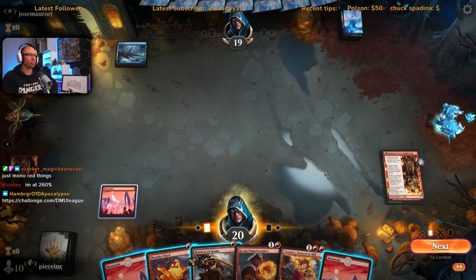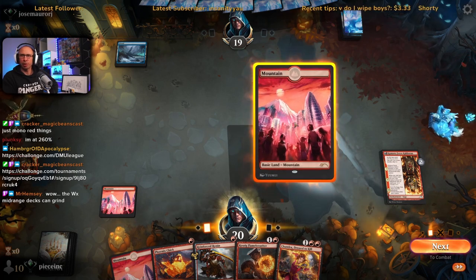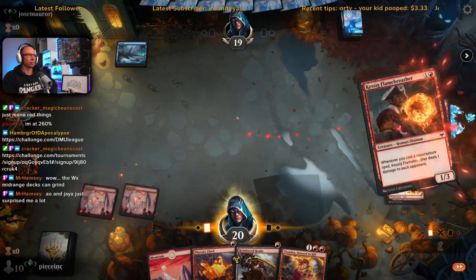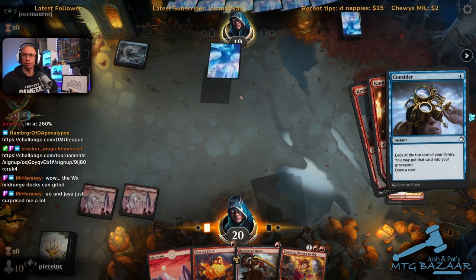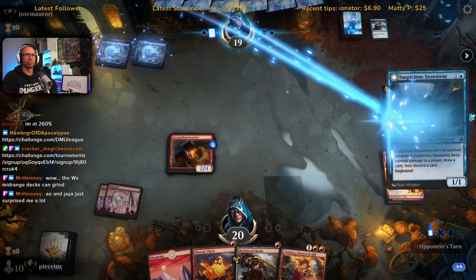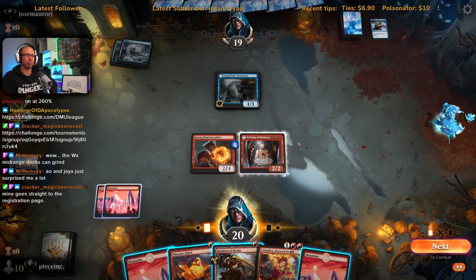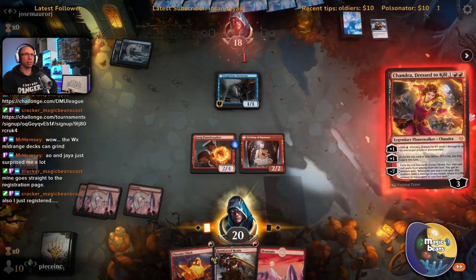Single blue — we're going to get our Kessig bounced here, probably. Fading Hope — nope, consider. Okay, that's fine. Ao's been solid. This thing just needs to die in a fire. We've got our third land — fantastic. We'll play Chandra, ping them for one, ping them for another one off Chandra, then play the Ronin — just representing more damage this turn. Turn three and they're down to eleven — pretty good for mono red in Standard.